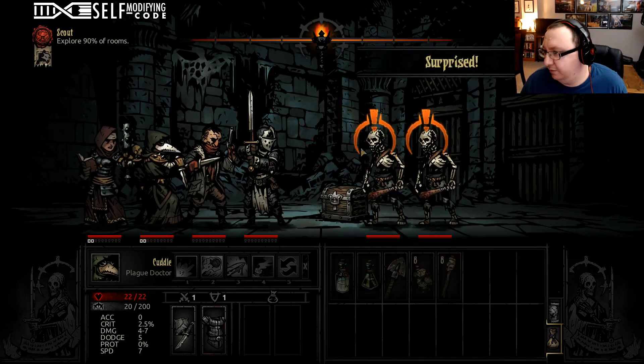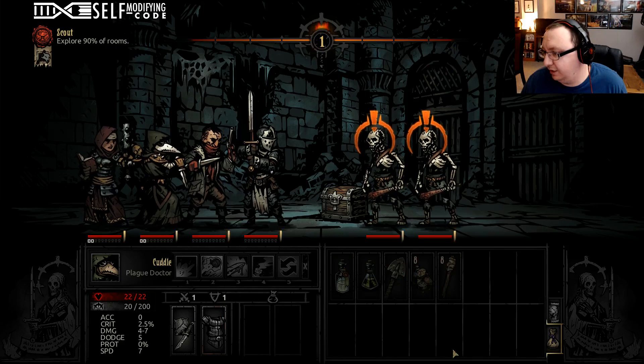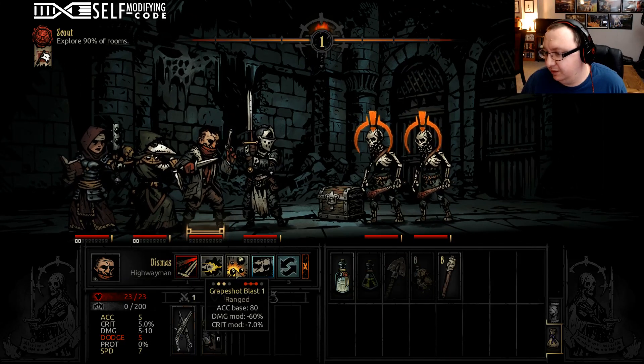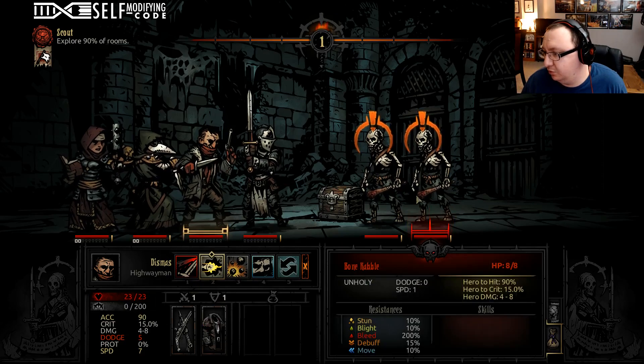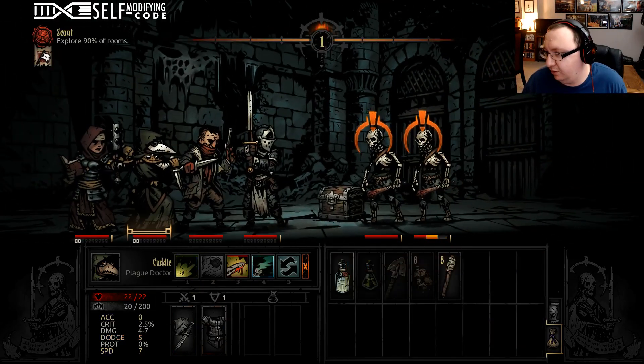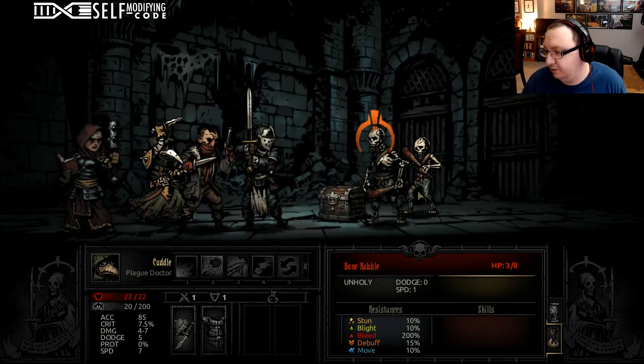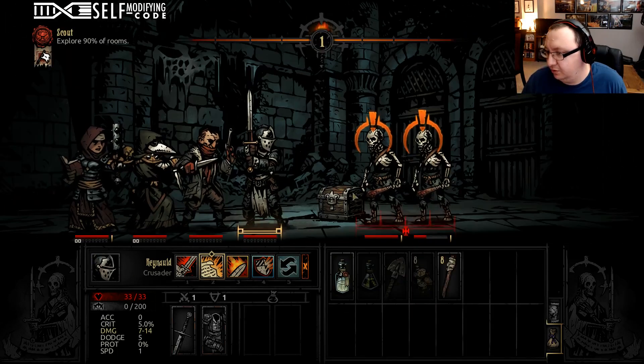Alright, we've got our fight. If they're surprised, that means we're going to get an action round before they do. We can't really use his bleed because it's not going to do much here, so we're going to do a direct damage bolt to the guy in the back, because he's one of the few people who can affect the people in the back.